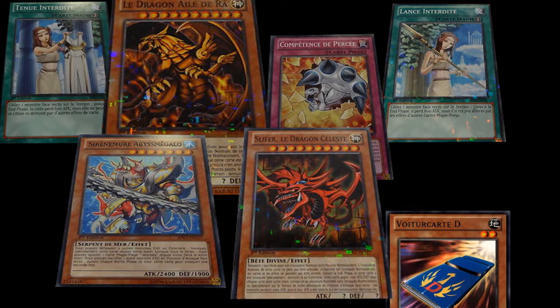Other good cards that came out: Forbidden Dress. I like this card a lot. It's quite good in Evil Swamp. In fact, all the Forbidden cards are — Chalice, Lance. Actually probably not Chalice, but Dress and Lance are definitely good.